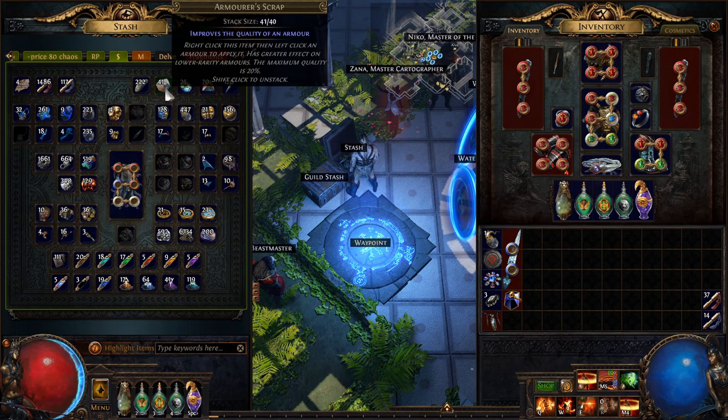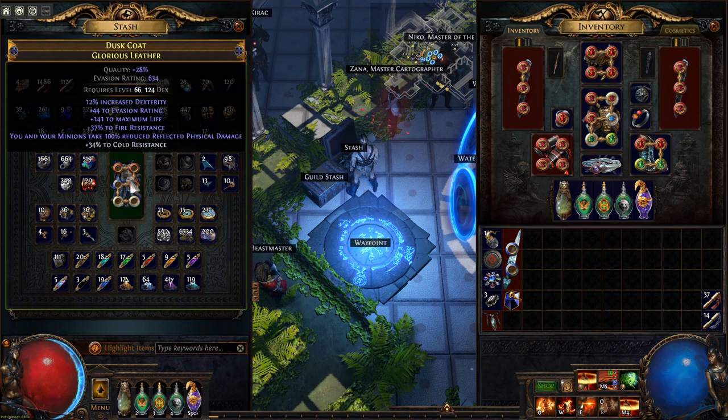There are a few ways to add quality. The first, cheapest and easiest one is to use armor scraps. You just take those and spam until you have 20 quality — they can give you up to 20 quality.